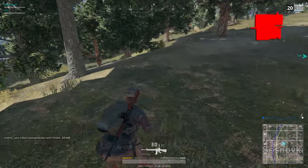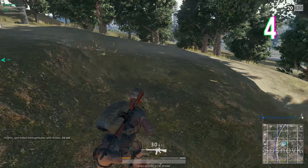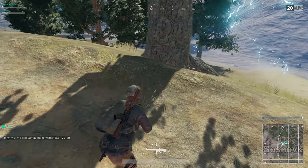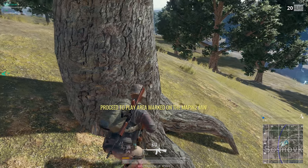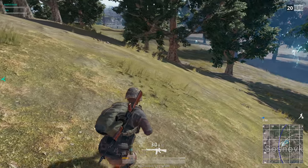Another seemingly simple but extremely helpful tip is sticking to the maximum amount of cover available to you in any situation. If possible, always try to stick to the edge of buildings, trees, rocks, or the verge of hillsides. This will minimise the potential approach of threat from at least one side, making it easier to spot the enemy before they spot you.